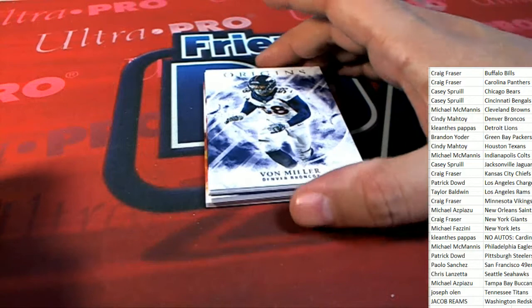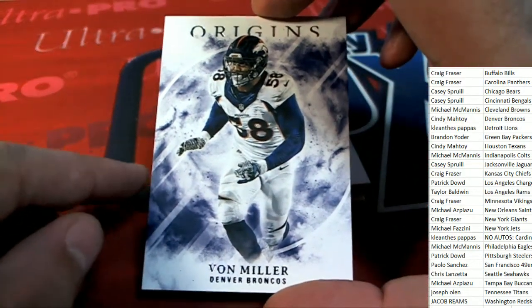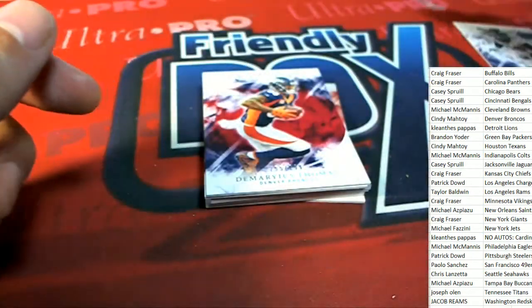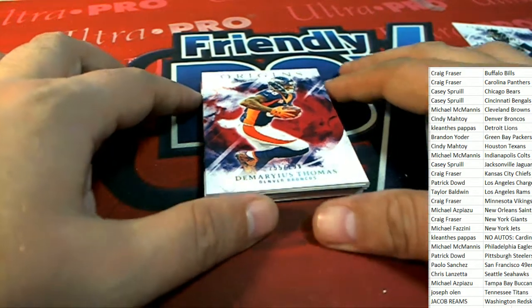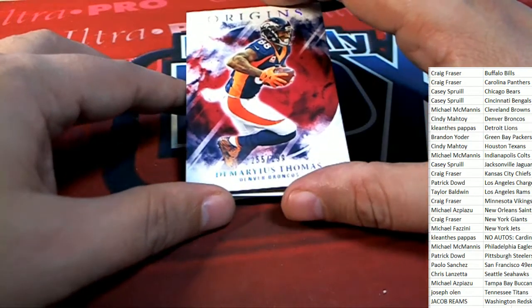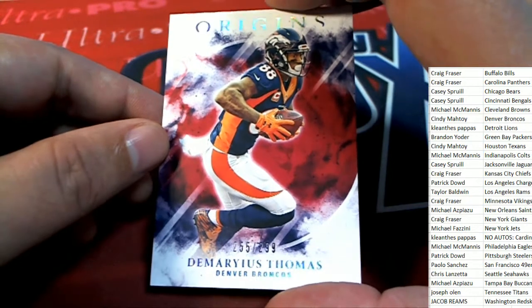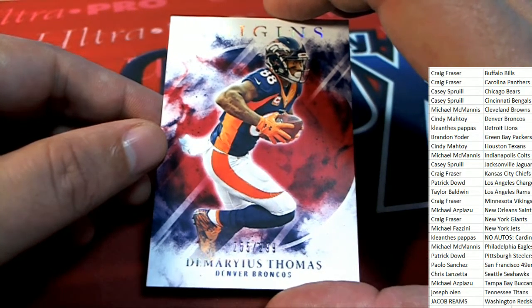We have a Von Miller for Denver. First item out of the break in Origins Football goes out to Sidney M. And it looks like another Denver Bronco — this time it is a numbered parallel. Demarius Thomas comes out of the break. Demarius Thomas for the Broncos owner Sidney M.